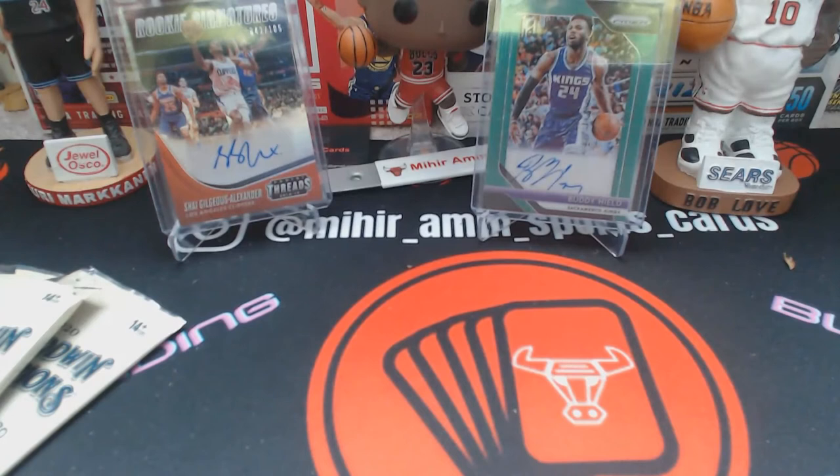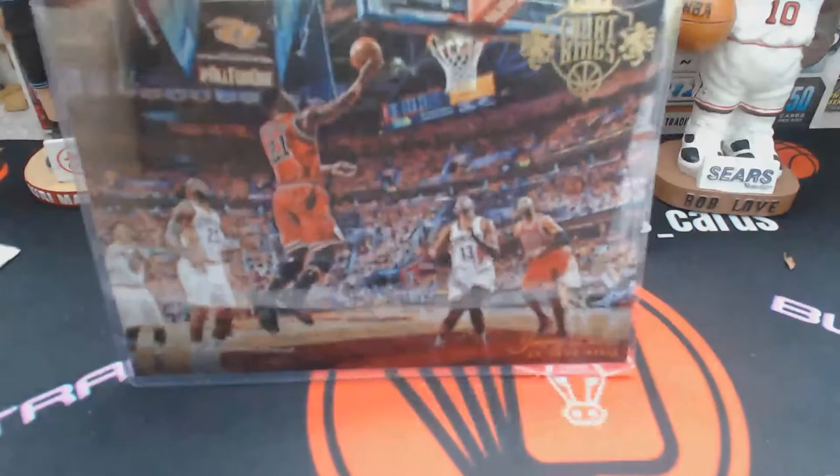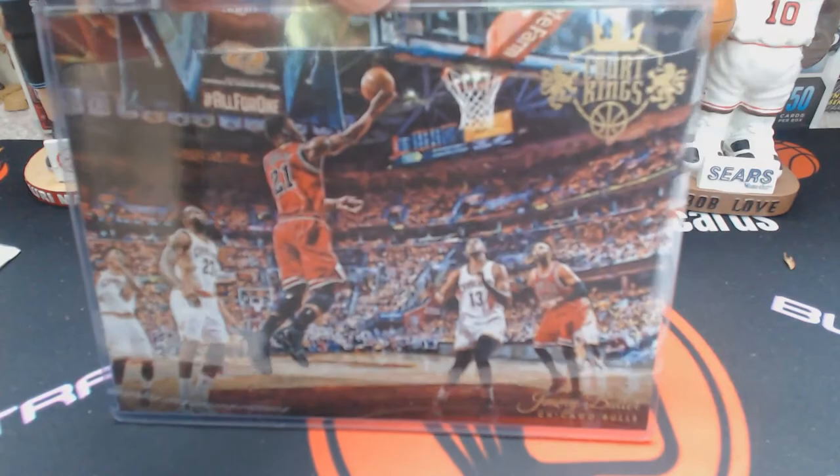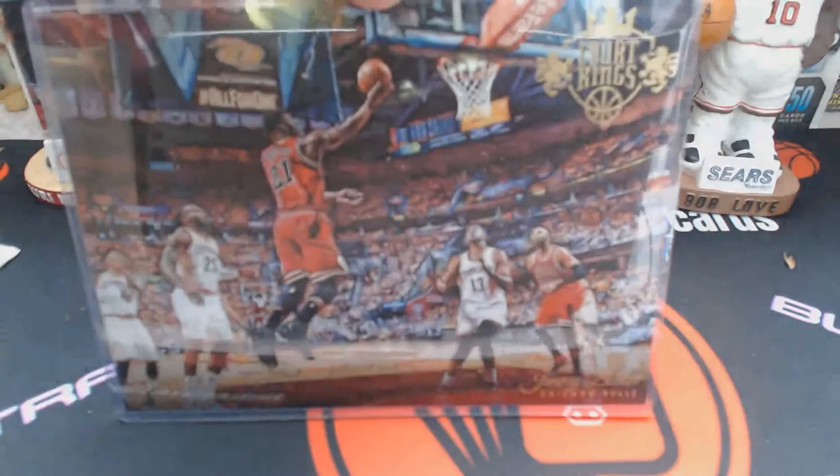Next is a box topper — I haven't gotten one of these in a while. It looked insanely good on camera when I bought it and even better in person. It is a Jimmy Butler 2015-16 Court Kings horizontal box topper. The camera doesn't do it justice but this card looks really, really cool in person.